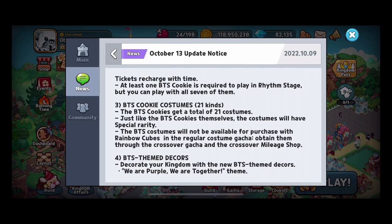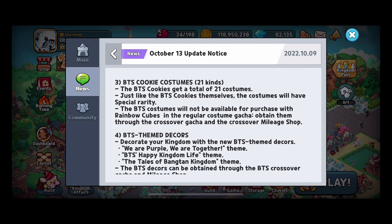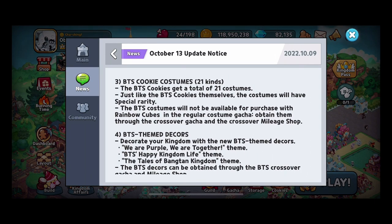For BTS costumes, there are 21 costumes you can pull for the BTS cookies. The costumes will not be available for purchase with rainbow cubes — instead, they will be in the crossover gacha and crossover mileage shop. If you're thinking you've got cubes you want to spend, don't worry. Remember the Bad Four are coming: Warehound Cookie, which we got confirmation is releasing to the platform, as well as Licorice, Poison Mushroom, and Red Velvet. Those are who you can spend your cubes on to try and get their costumes. We don't have confirmation if there will be a new costume bond because of those.